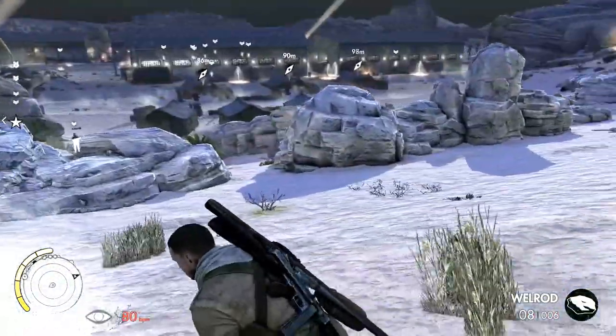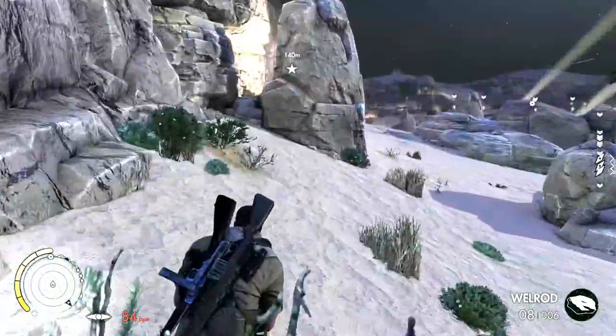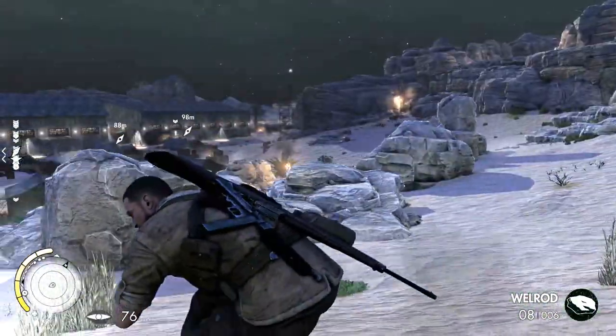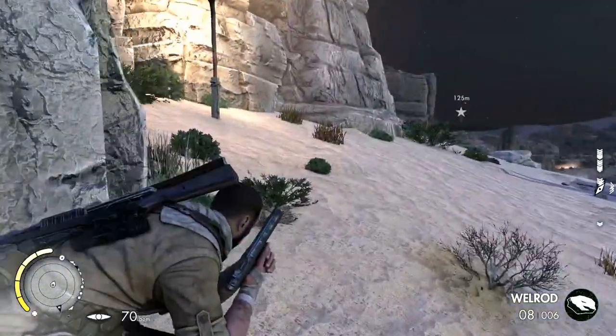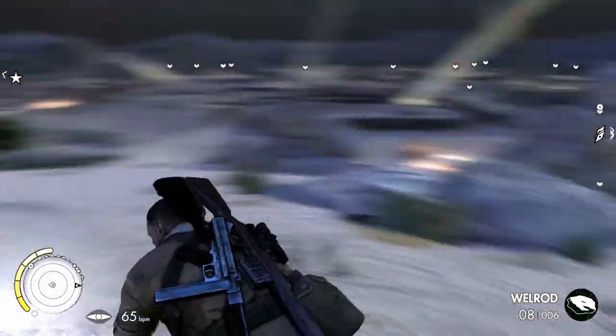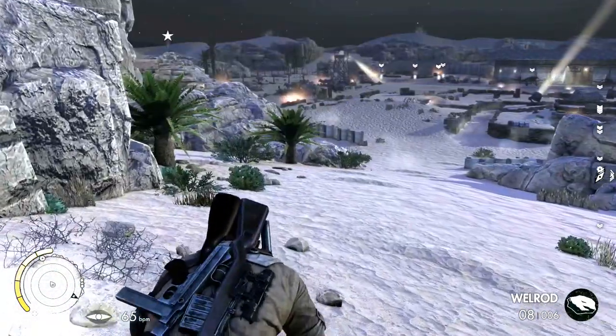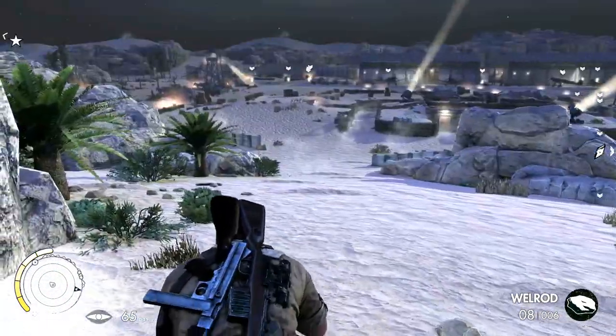I think that was an optional objective before - to take out the tower to remove any reinforcements - and we didn't do that. So I'm going to just avoid it, I'm not going back again. I wonder if we'll get to use our sniper rifle. I'm sure we'll get loads of use out of it once we get into position and the attack comes in.